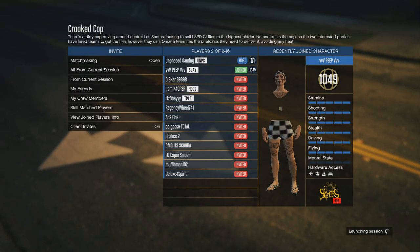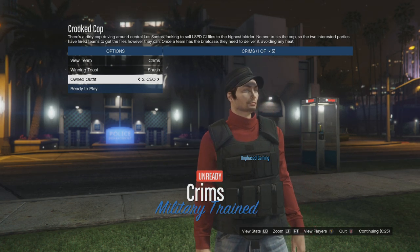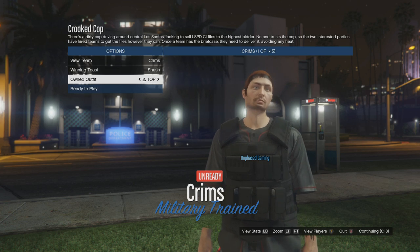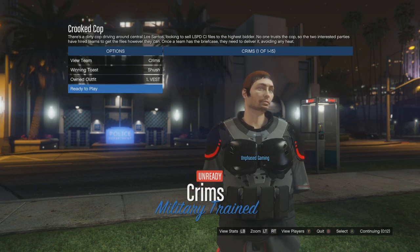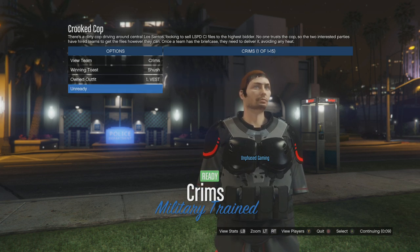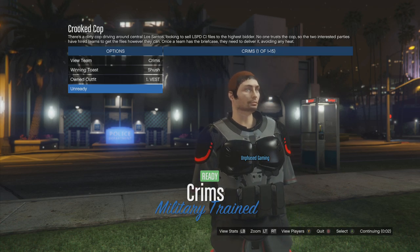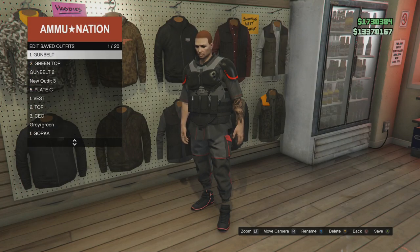Now we head into Crooked Cop and merge everything together. On the outfit selection screen, make your way across to the CEO outfit, hit once to the left to merge the CEO vest onto our gray and red top, then hit once to the left again to add the strike vest — and that also adds the red deadline shoes. You won't be able to see the deadline shoes on the outfit selection screen but they are definitely there. Don't worry about him having no arms — as soon as you get back into free mode they come back. Go to the nearest gun or clothing shop and save the outfit.